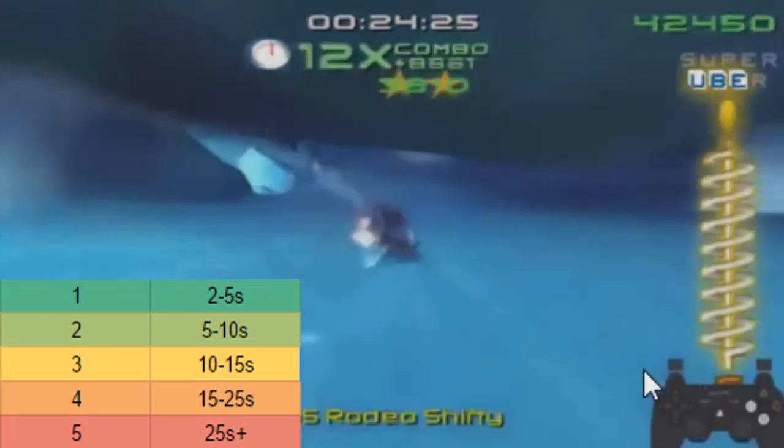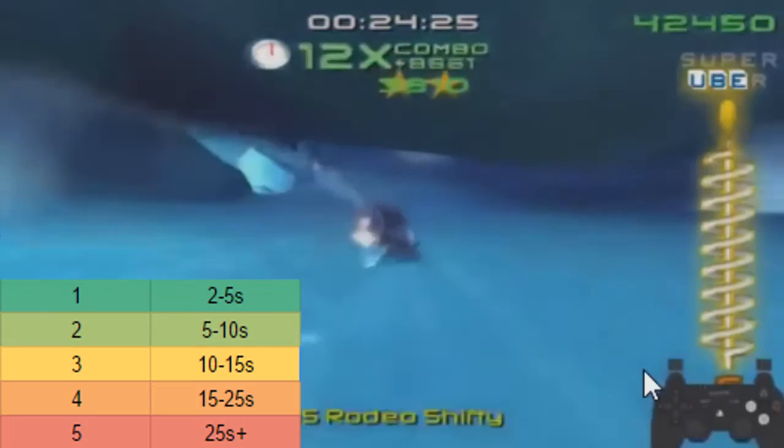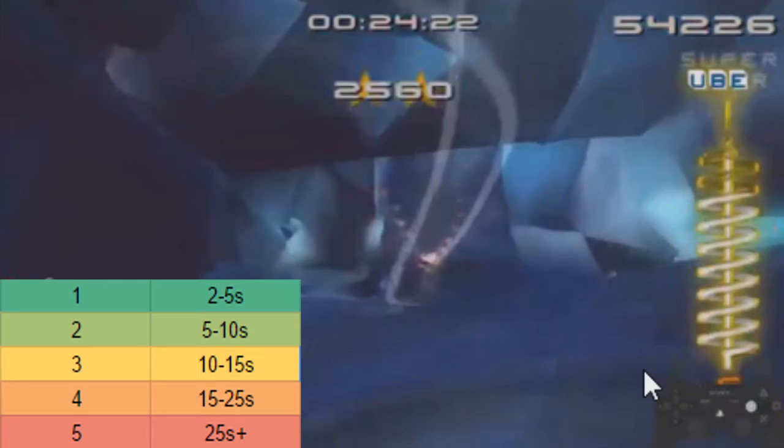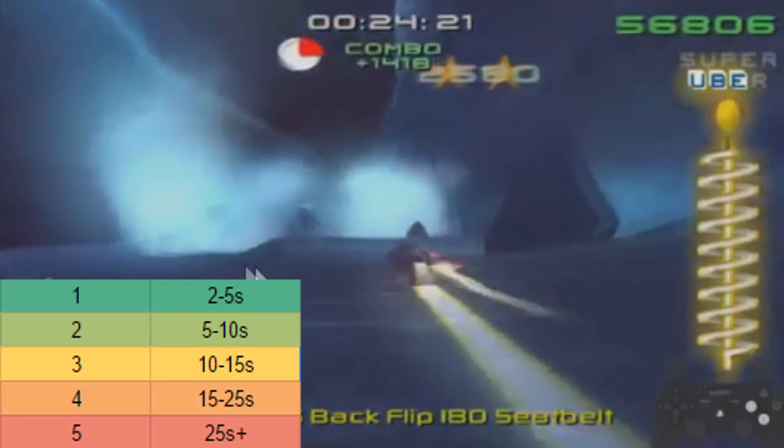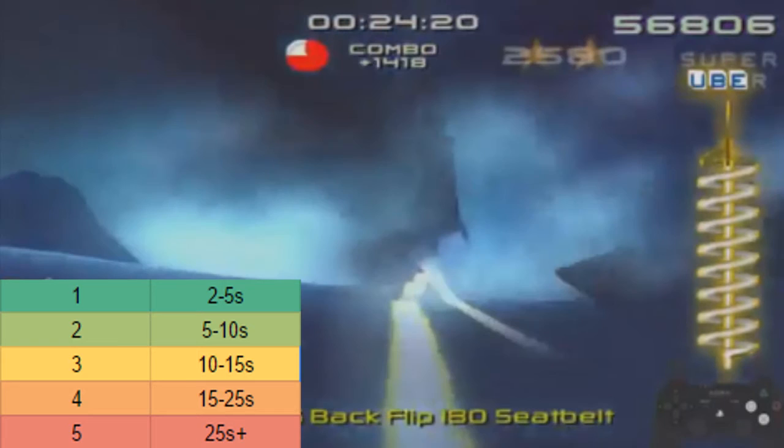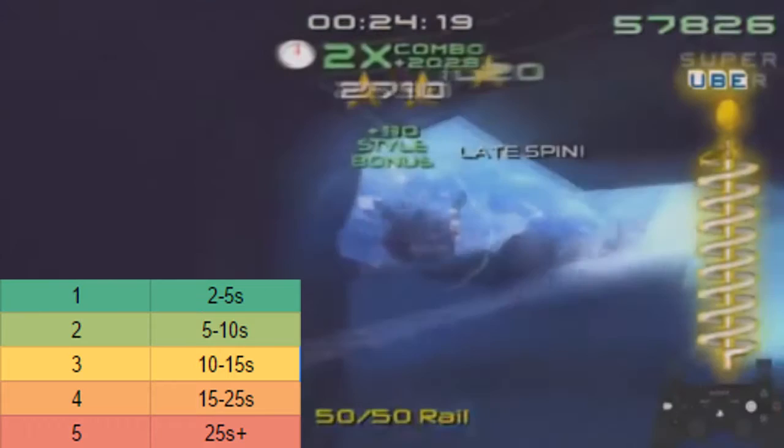Alright, this is the entrance to the ice tunnel. As you enter the ice tunnel, just do a normal trick with some flips, spins, and grabs, right across here, and do some tricks as you go across. There's an ice rail right here — avoid this one and go straight for this one right here. And then as you get off this rail, do some tricks and make sure you're still spinning as you land on the ground.